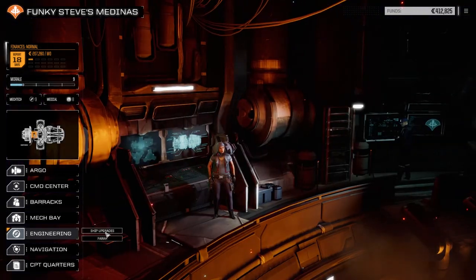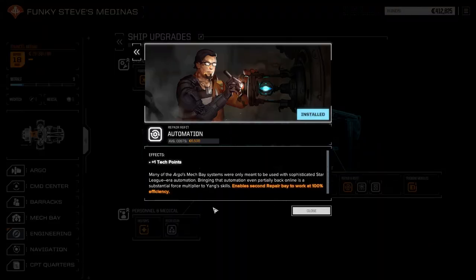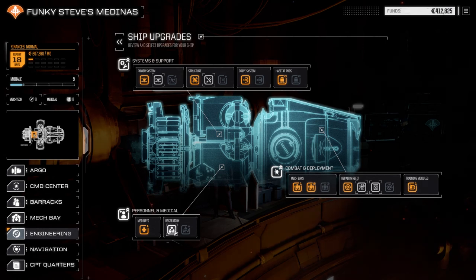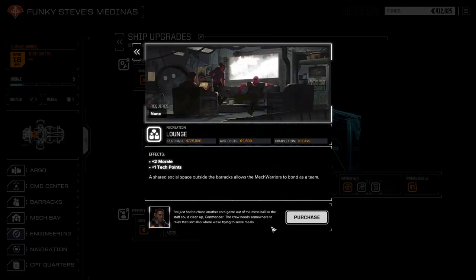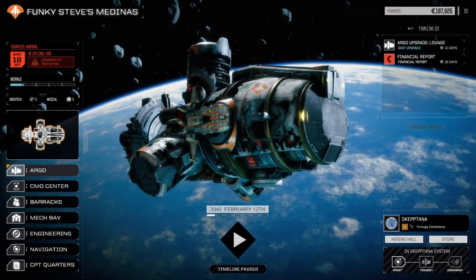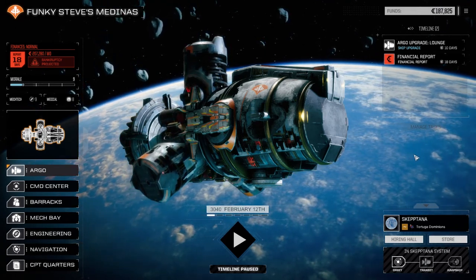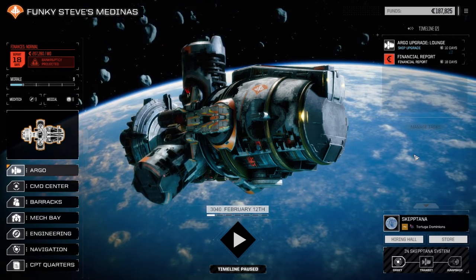Let's check the engineering. I spent the first month getting everything into play. Power systems are upgraded, we've got our second mech bay, and our automation makes the second bay run at 100% efficiency. The training module is up and running. Next I'm going to get recreation going - that's plus two morale and plus one tech point for 225 thousand over 10 days. Purchased! That puts us under a bit of pressure to get money before end of month. We've got 18 days left, so as long as we don't take a lot of damage on this first mission, we should be fine.